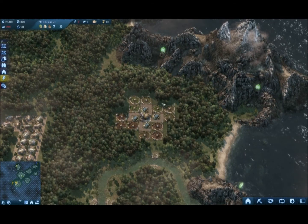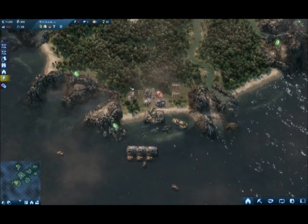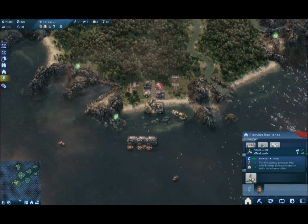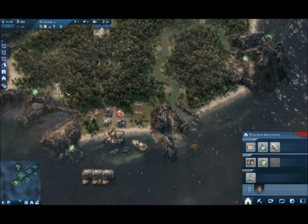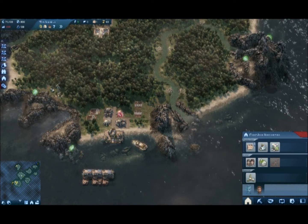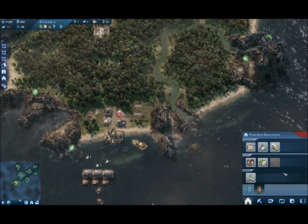That's going to be giving me a lot of tea. Next there's a little energy shortage because I've started building so many things. I'm going to build a wind park. You don't want to put these things right next to each other because you'll get a decrease in their production. Try to put them away from each other but right on the edge — so they're not miles away but not touching each other on the edges.